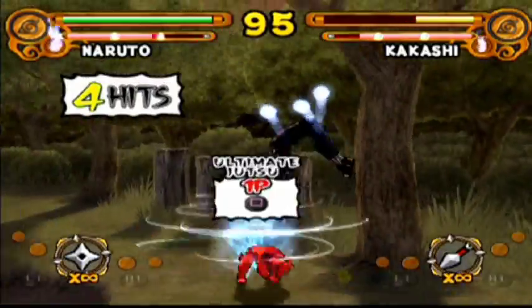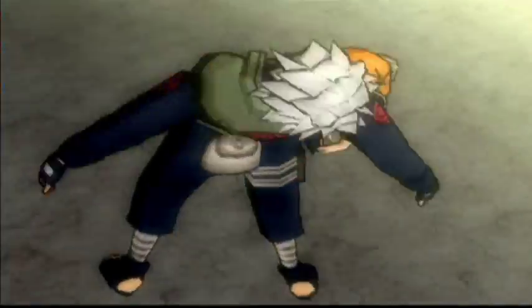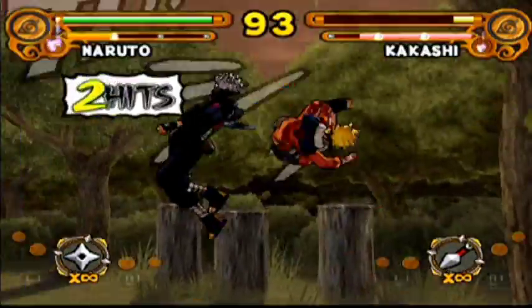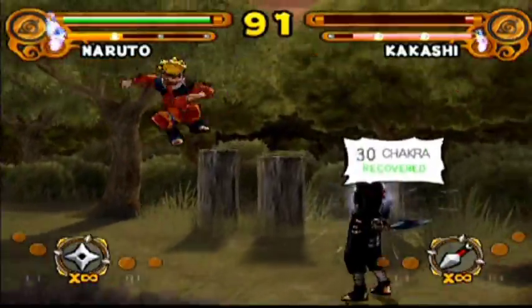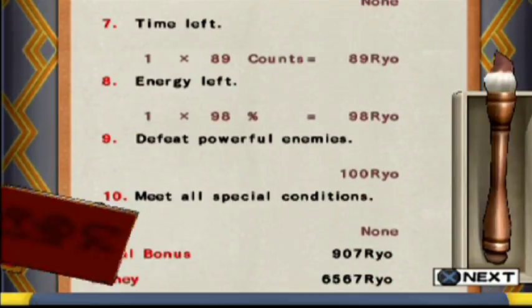Let me show you how to do combos. Dash in, down square into the ground, press triangle as soon as you land, and go right into your ultimate. The frames are really lenient so you can literally just do the air combo, ground splat, and with the time they're in the air you should have enough time. I don't think that worked — I didn't have the range. Also, really experiment with your ultimate execution range, because Naruto has that one elbow charge that goes into the Uzumaki Barrage.